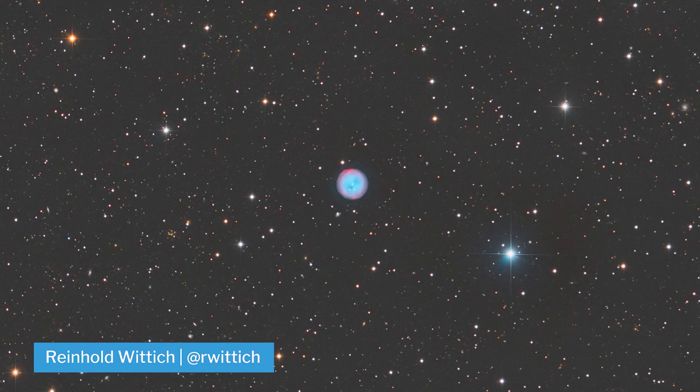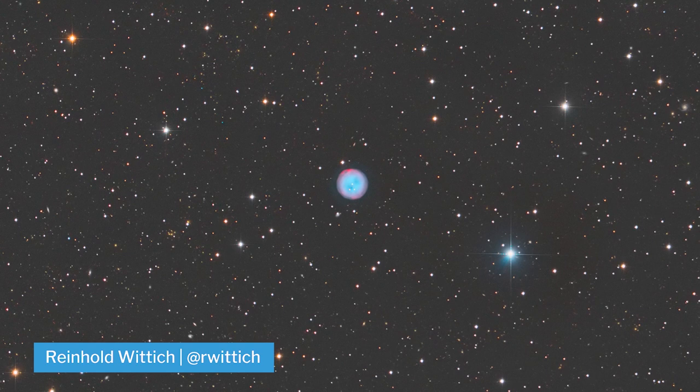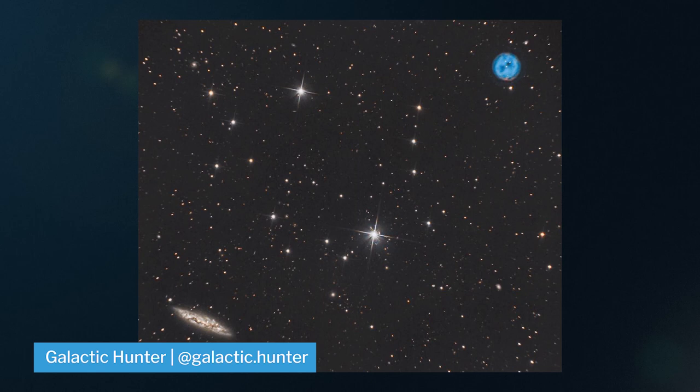At number nine, we have our first nebula, the Owl Nebula. This planetary nebula is rich in hydrogen, helium, oxygen, nitrogen, and sulfur. You can capture this target at a focal length of 2000 millimeters or higher, which makes it a challenging target. But we didn't get into astrophotography because it was easy — that said, there are ways to make astrophotography easier, like smashing the like button. One simple click and you are one step away from winning an APOD.